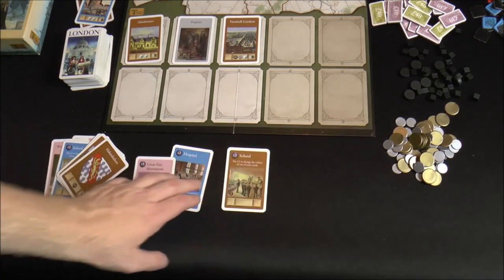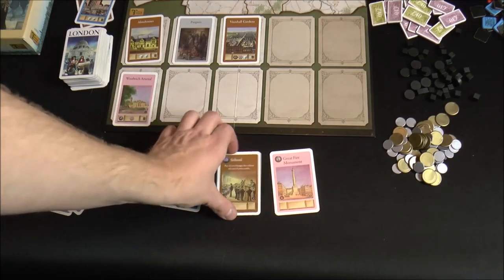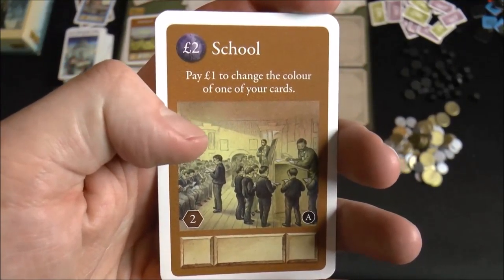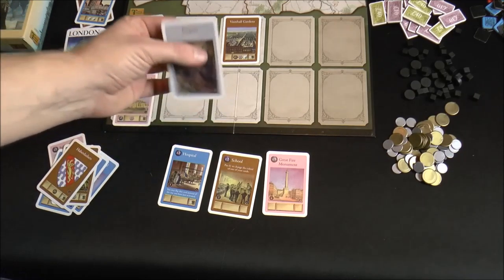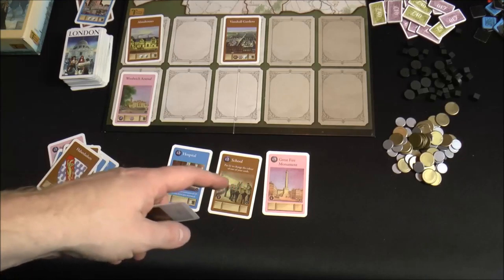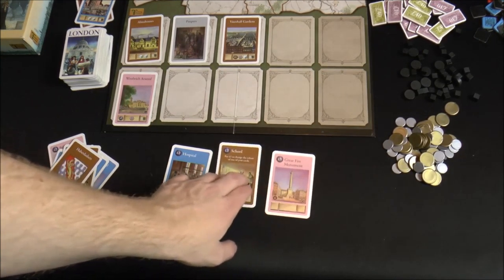So you've got to have a matching card of that color to play a card. Here's the school, which says 'pay one dollar to change the color of one of your cards.' So if you didn't have another pink card to discard, you could take one of these gray poppers — normally useless — send them to school, pay the dollar, pretend they're pink for that turn, and discard them to pay for something else. The school is a very nice card to get early in the game.